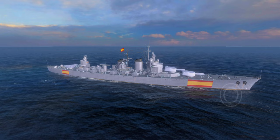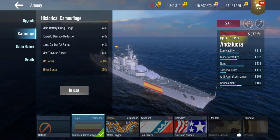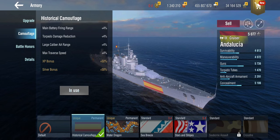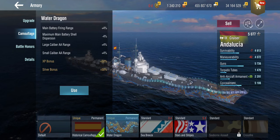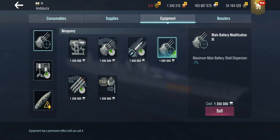Once again you have a choice of camouflages. The historical camo is obviously, glaringly Spanish — they couldn't have made it more Spanish if they'd put horns on it and a paella on top. It gives us main battery firing range, useless torpedo damage reduction, useless large-calibre AA range, and max traverse speed — kind of nice but not massive. Or you get the wonky wavy water dragon camo, which at least gives us dispersion, but otherwise gives relatively useless AA range on this ship.